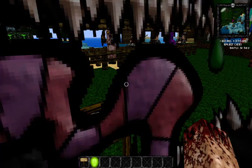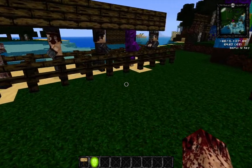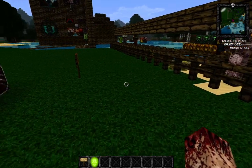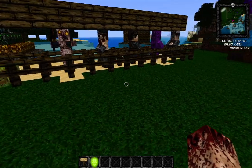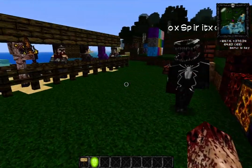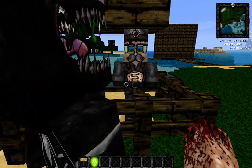It's still in beta, so not all the blocks are done, especially some of the new ones in 1.5 — things like the hopper and quartz. So without further ado, let's get started with the mobs. This little guy here is the scribe, one of the villagers that can spawn — he's got a little book on his head, it's pretty cool.